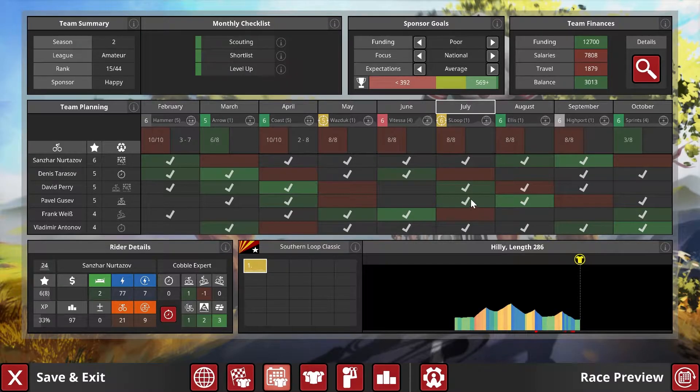The strategy will be focusing on either David Perry or Vladimir. I'm going to choose David Perry because he's on his fitness peak — the veteran, 35 years of age. Pavel, Sansa, and Vladimir are assisting. Vladimir could be trying for a top 10 here with his decent stats — I think that's reasonable.